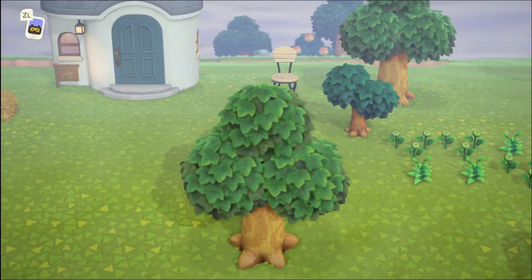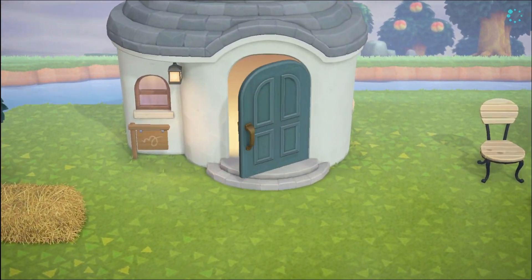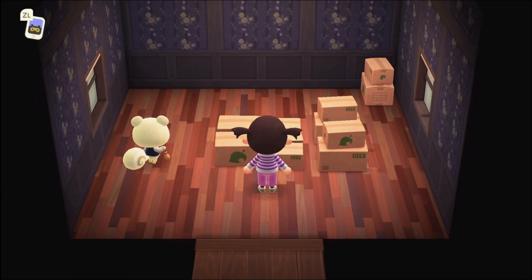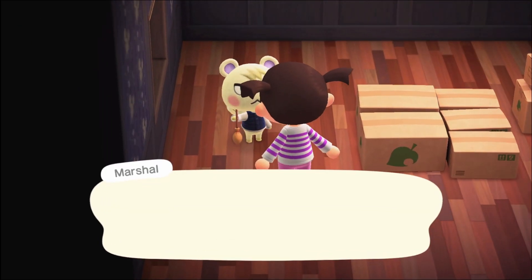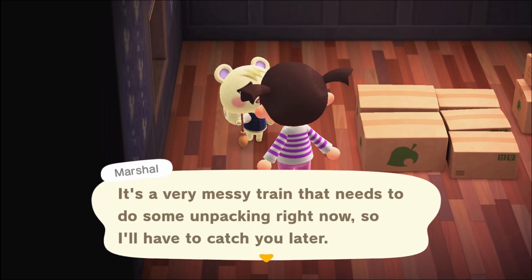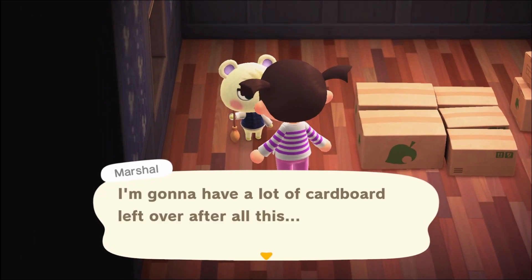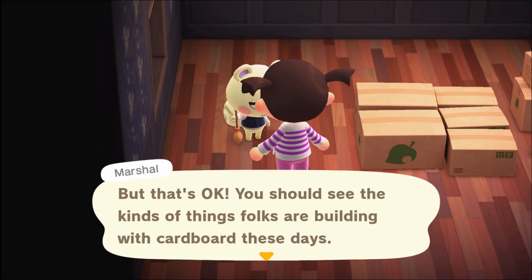First let's go visit Marshall. We got Marshall in the campsite last time, which was so lucky, and he's here — the Marshall Express has arrived! No worries Marshall, when people move house there's a lot of boxes and mess around, but that can all be sorted.